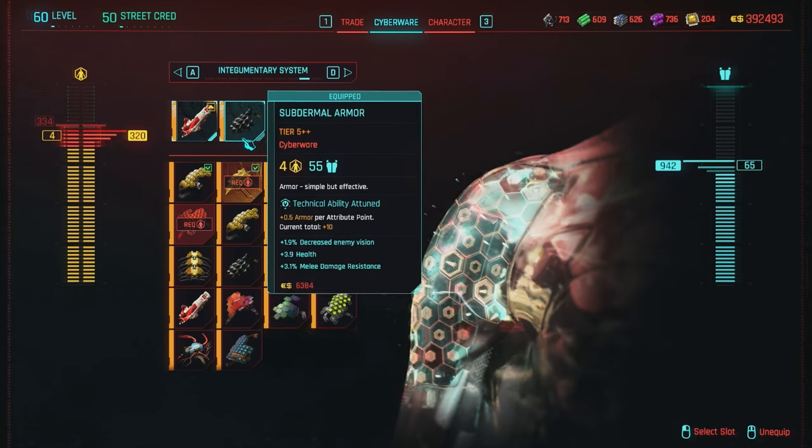For optics, I personally like using the Kiroshi Oracle Optics, so I can highlight enemies through walls at 20 meters. It also highlights cameras, turrets, and explosive devices when you enter an area — very nice if you're going stealthy. You can also use the Kiroshi Cockatrice Optics for plus 35% increased crit chance, but I don't think the extra crit chance is necessary. The only bonus you'd really get is for your submachine guns, and you can still hit pretty high crit chance with those anyway.